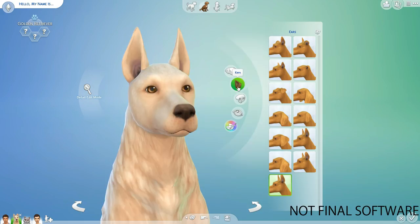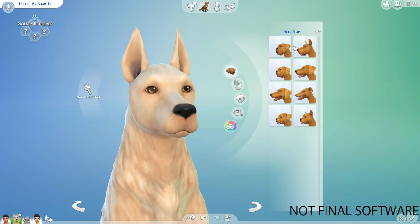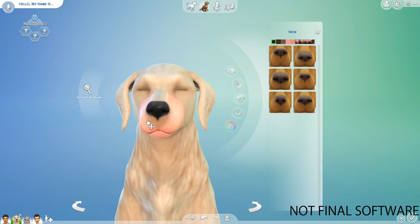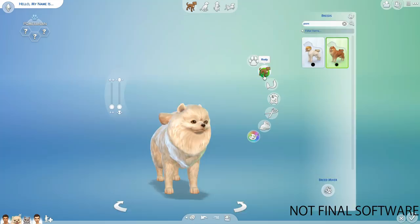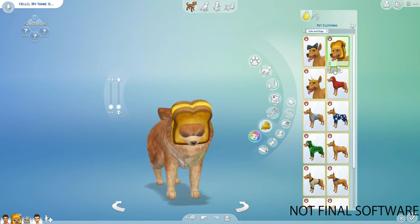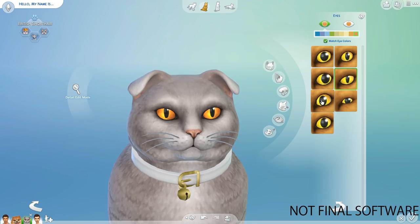Can I just express how cute puppies and kittens are in this game? I wasn't able to experience my pets having babies firsthand, but I did see someone else's animals have puppies and kittens and they are so cute. Even though you can't fully control your pets in The Sims 4 Cats and Dogs, you can still command them to go have puppies with another dog — I think it's so cool. This expansion pack is probably going to be my favorite.